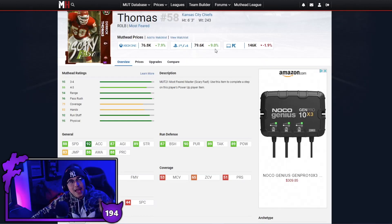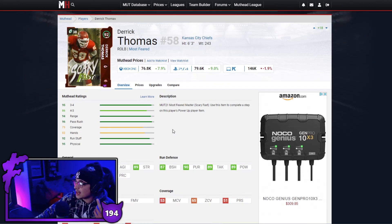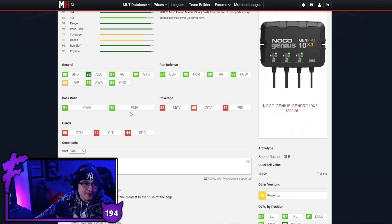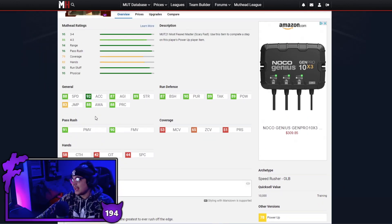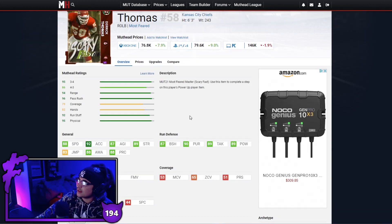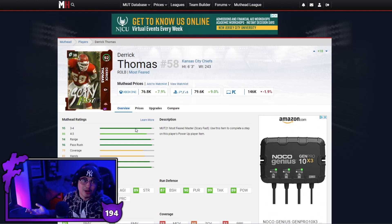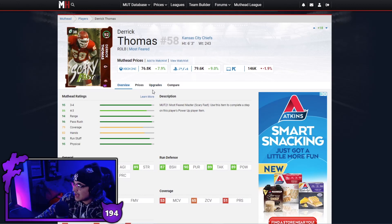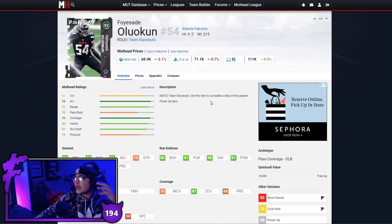Next up we have a man who is yes, technically 1k over budget — but yeah, Derrick Thomas is worth it. He still gives me fits when I play against him and I do use him right now. 88 speed, good acceleration, hits the power and finesse move thresholds — if you know what that means, you know this card's gonna play nasty. Good block shed, good hit power, good pursuit, good tackling. Even without a power up Derrick Thomas is going to play great, and I could see his price just keep falling.